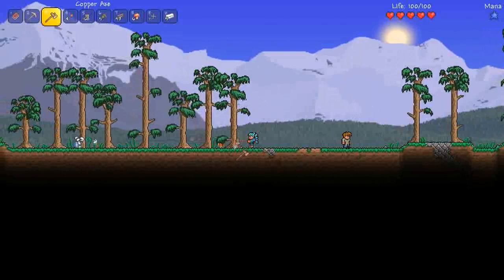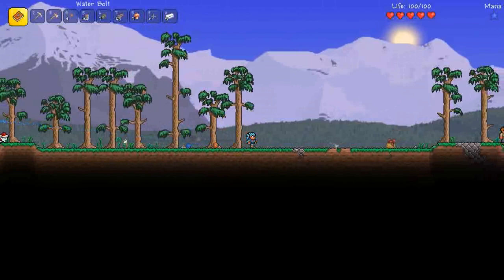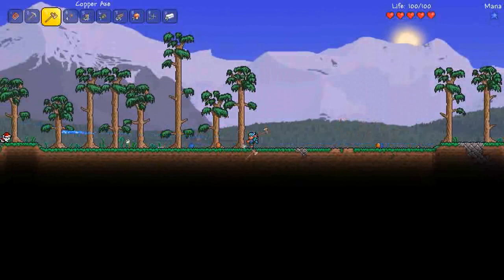This slime seems to have a bow on its head — is it a present? I've got to Water Bolt it. Magic! Take that. Magic is actually one of the most powerful starting classes you can use, if you can get that Water Bolt spell.